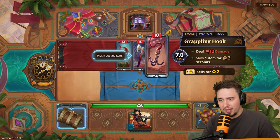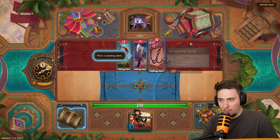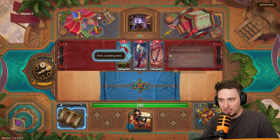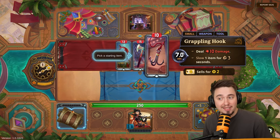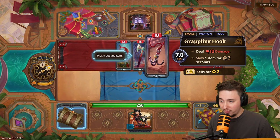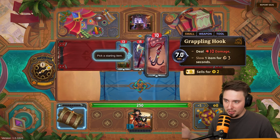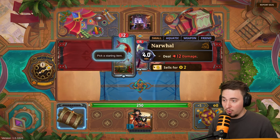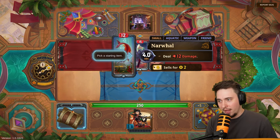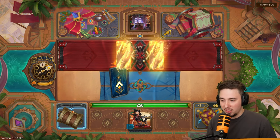We get a grappling hook that deals 10 damage every seven seconds and slows one item for three seconds. If I slow opponent items, their cooldown will double — so for example, seven seconds becomes 14 seconds. I watched quite a lot of stuff about this game before it released, so I know kind of what's going on. Or we can go with Aquatic — that's a narwhal — four seconds, 12 damage. I'll go for the hand axe, let's go for the middle.